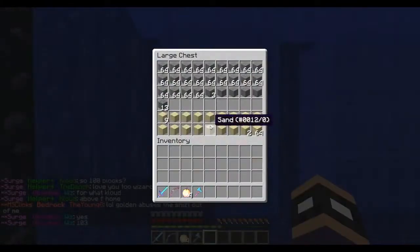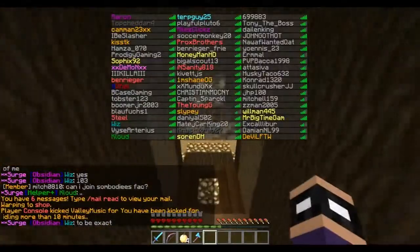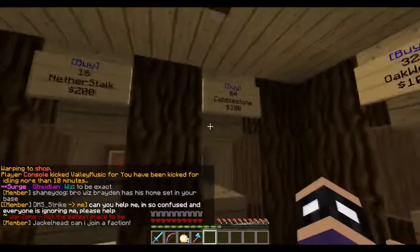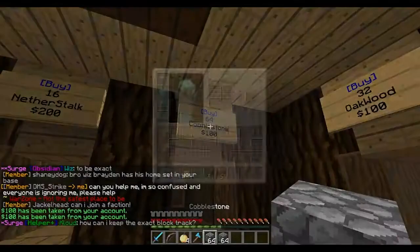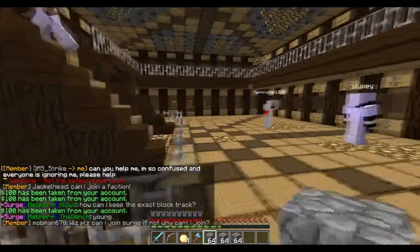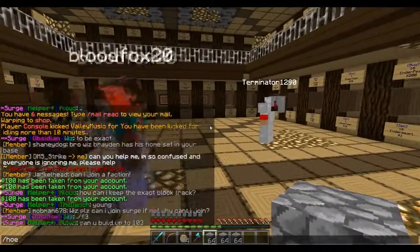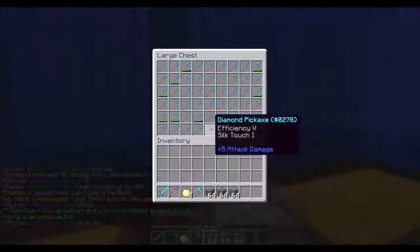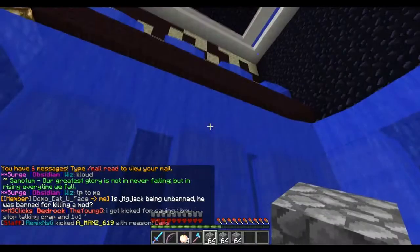I'm going to go to the shop real quick — warp shop — and buy like two stacks of cobblestone. I want to make it just a little bit below the height ceiling. Then I'm going to grab a pickaxe and we can get started.